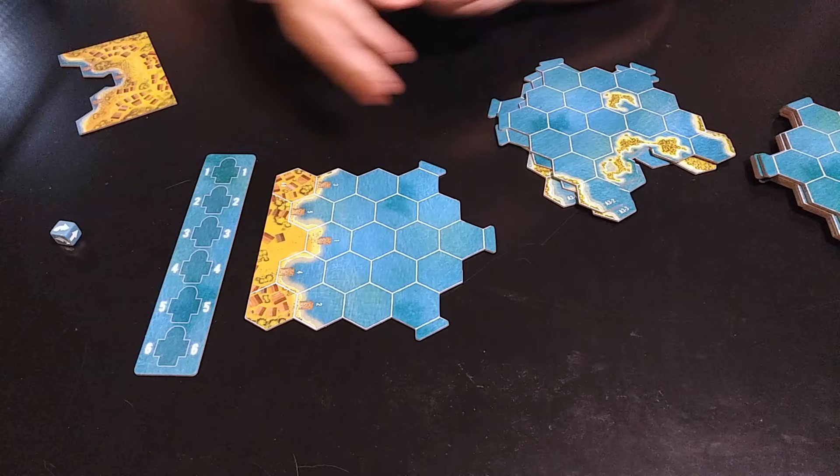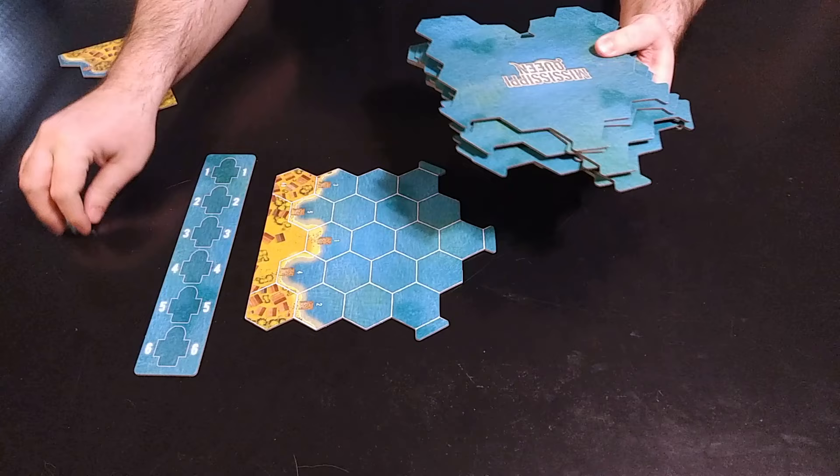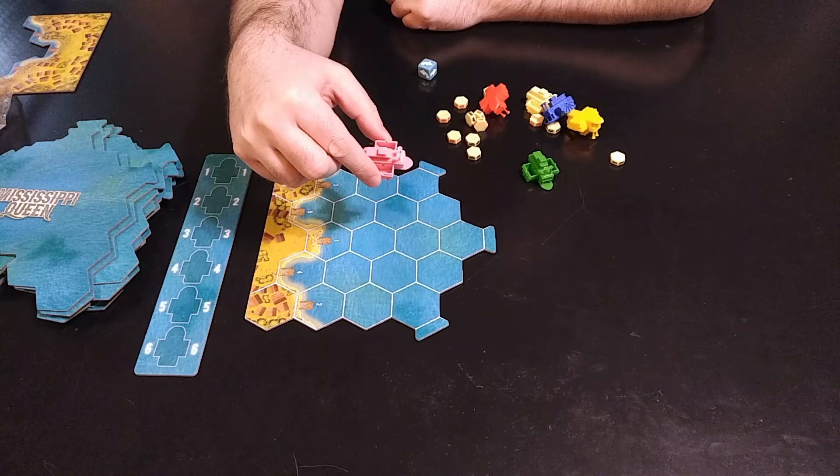We're going to use the three A3 tiles for this basic game. Shuffle all the tiles up as best you can and keep them nearby, along with the end tile.